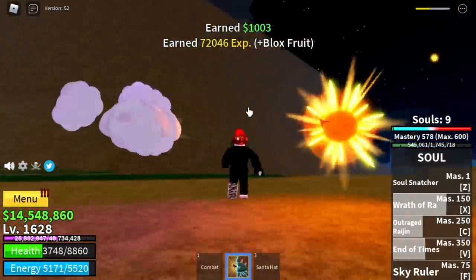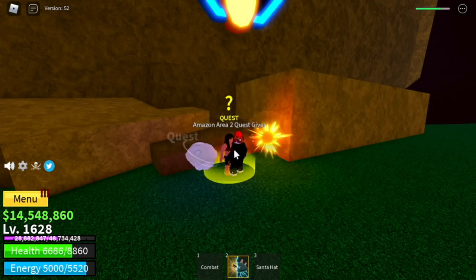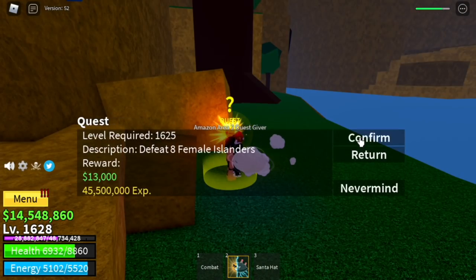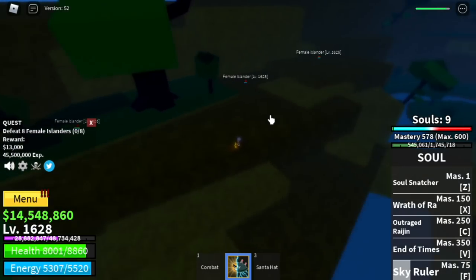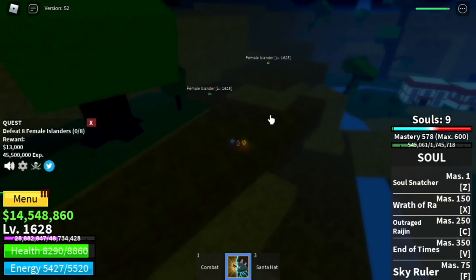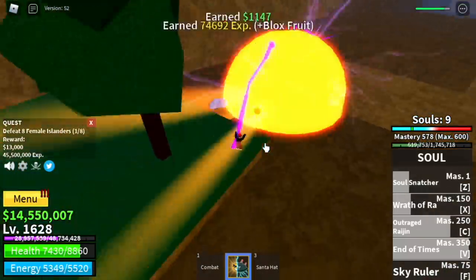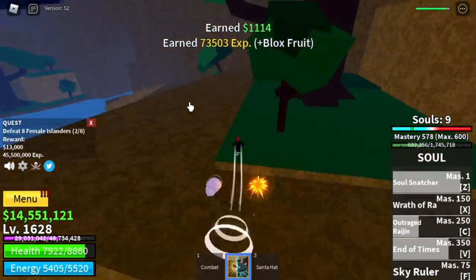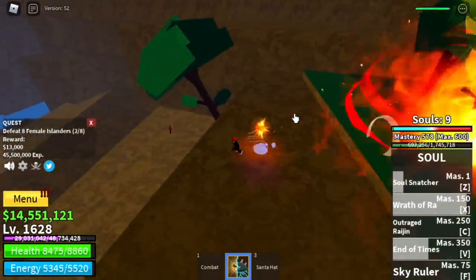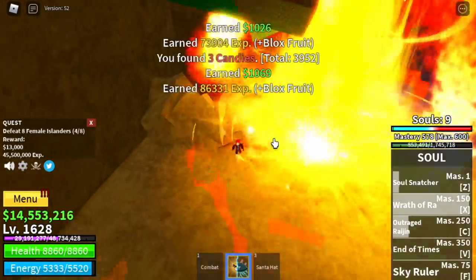After 1625 we move deeper into the island. We're going to start with the Female Islanders — you need to defeat eight. They're spread far apart so defeat two at a time: lure two here, defeat them, lure two more, defeat them. You cannot lure four at once or they'll return to their spawn points. Keep doing this until you reach level 1650.